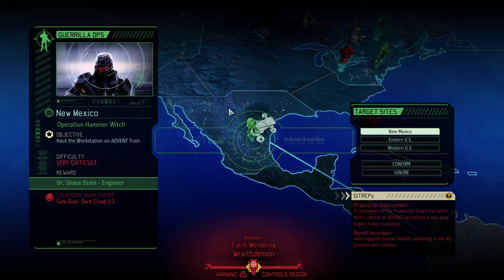We then spent eight days to get New Mexico back, just to have another mission here. This time it's even more serious — we need to go into Operation Hammer, a very difficult mission. We're going to fight to prevent the first installment of Dark Cloak, one of the new side events. Dark Cloak makes all of ADVENT completely immune to physical damage. We don't have any psi operatives yet, so this is a must-win for us.